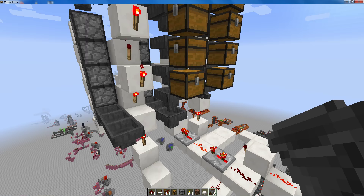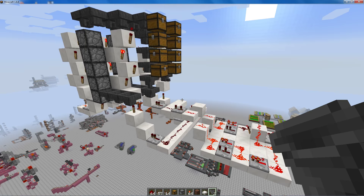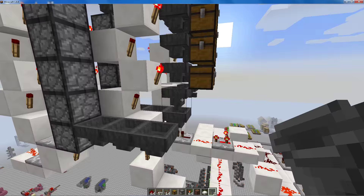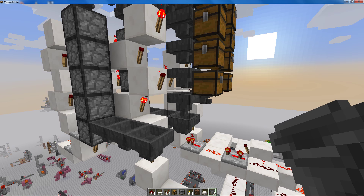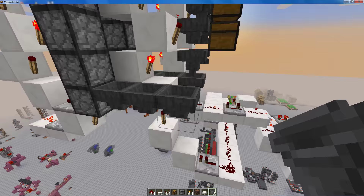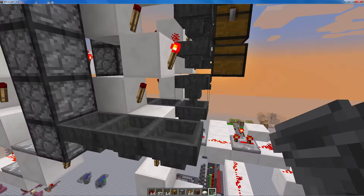I actually did a video on this system a couple of days ago but I took it down because it had a bug. I had to add this extra hopper here and lower this hopper chain by one, because items had trouble passing through these two blocks.